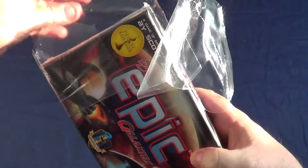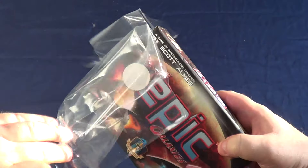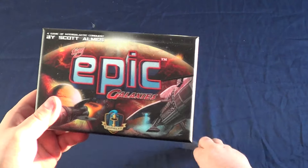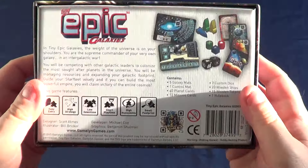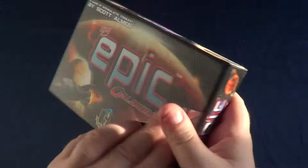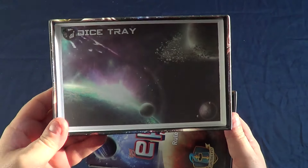Let's have a look. I want to keep that sticker because I'm going to stick it onto that box right there. For now we're just interested in what we have inside. Tiny Epic Galaxies, the deluxe edition — so it's got a few extra bits and pieces. Let's open up and see what we get. The lid also doubles as a dice tray. Awesome.